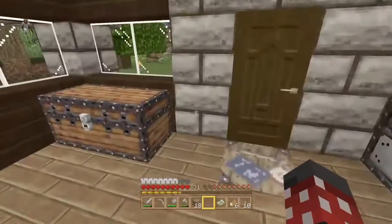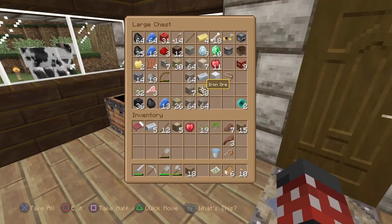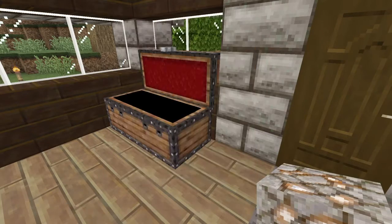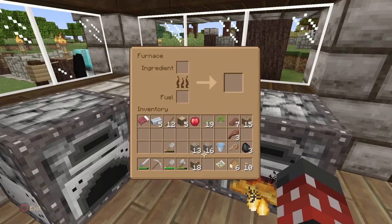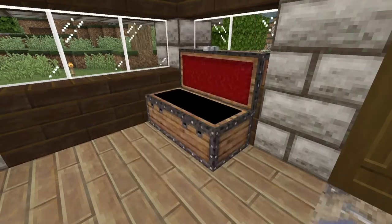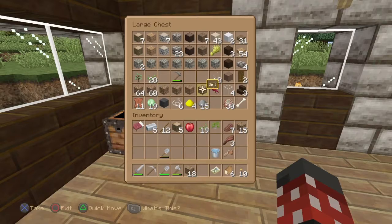I have all this stuff to smelt and I don't feel like smelting in these three little furnaces. I'm going to smelt it in two, but I won't have to physically place everything in there. Let's smelt about 45 — split this up as evenly as we can. Dump that in there, dump this in here. I need one more piece of coal — let's grab this one. All right, that's gonna get to smelting up.